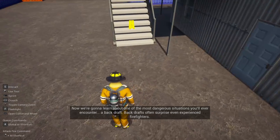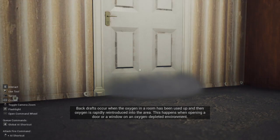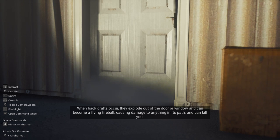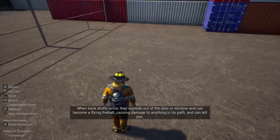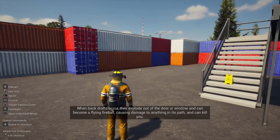Backdrafts often surprise even experienced firefighters. Backdrafts occur when the oxygen within a room has been used up, and then more oxygen is rapidly reintroduced into the area. This is caused by opening a door or window in an oxygen-depleted environment. When backdrafts occur, fire explodes out - it can cause damage to anything in its path and can even badly injure you.